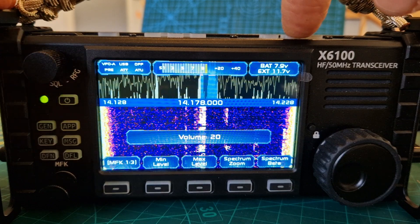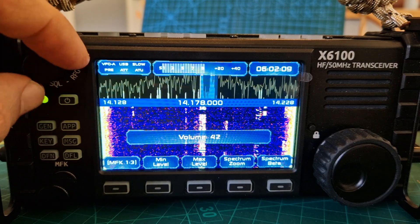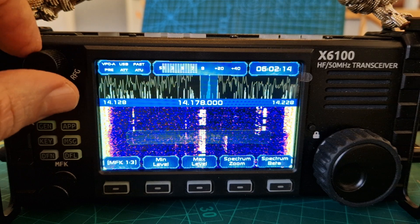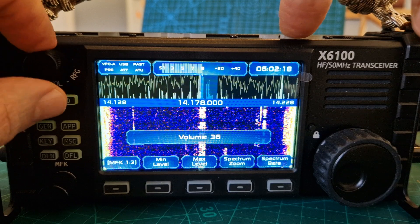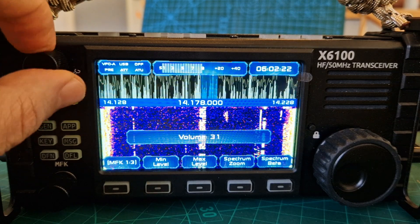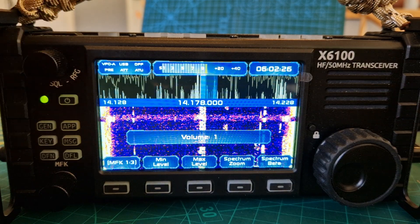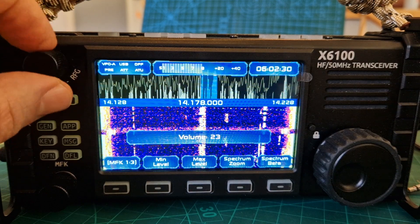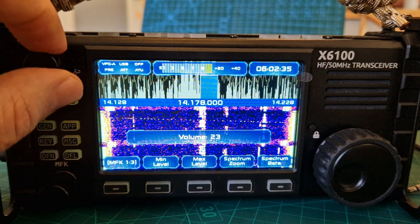As soon as you go to AGC on, it's very low audio. Push AGC again — that's fast — again low as soon as you turn it on, but with it off it's nice and loud. And that's an external speaker; let's just unplug and listen to the internal. That sounds fine. Let's put the external one back in — I'm using an ICOM SP7.